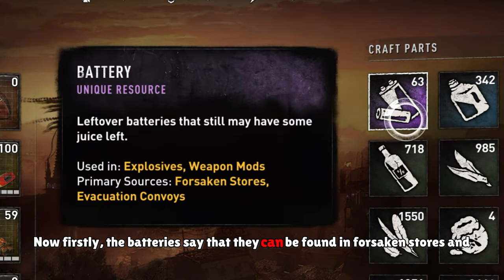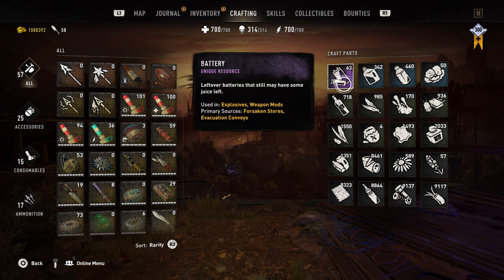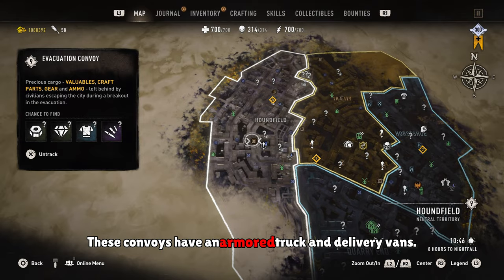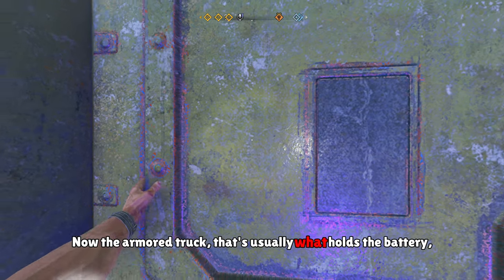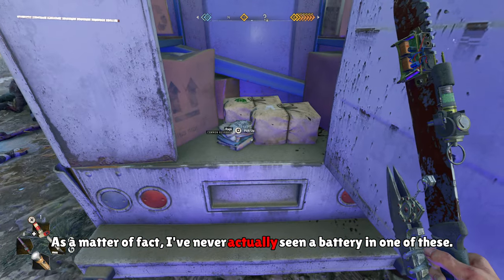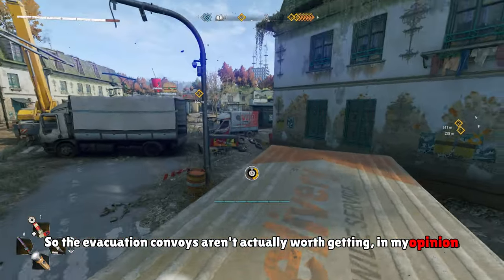The batteries say that they can be found in forsaken stores and in evacuation convoys. Now the evacuation convoys have an armored truck and delivery vans. The armored truck is usually what holds the battery, but the delivery trucks almost never have them — I've never actually seen a battery in one. So the evacuation convoys aren't actually worth doing in my opinion.